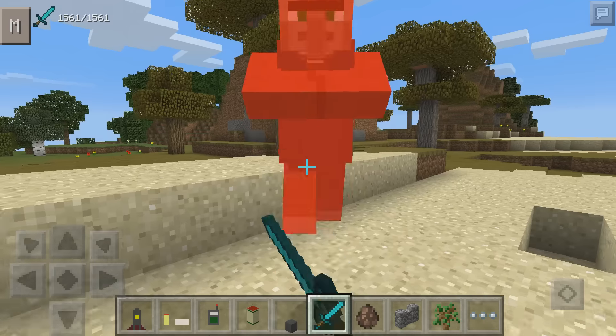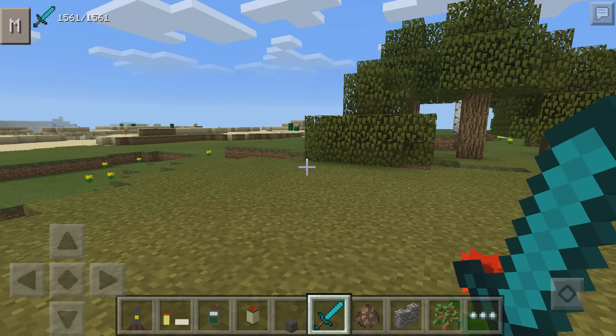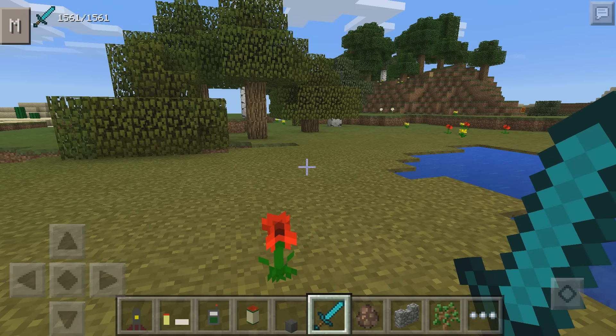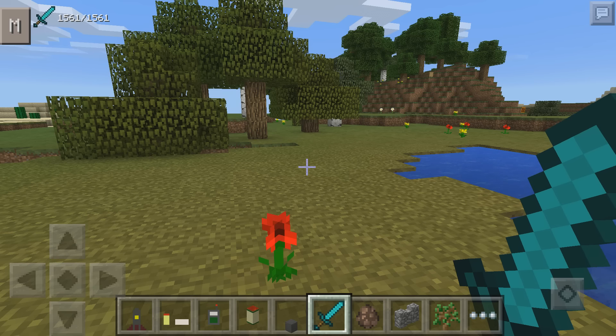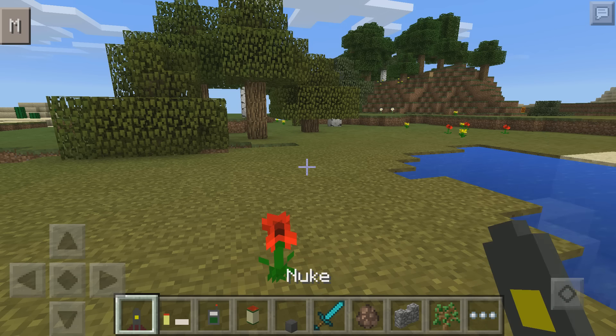Today I am reviewing the Missile Craft mod. This mod adds a missile where you can do multiple things — from nuking things to controlling it — it's freaking amazing. I will put the link in the description below. This is Android only, and the item IDs are in the forum, but it's pretty confusing so I'll put the item IDs in the description too.